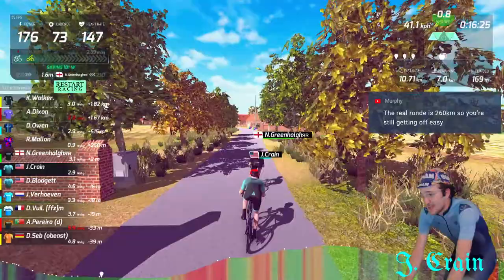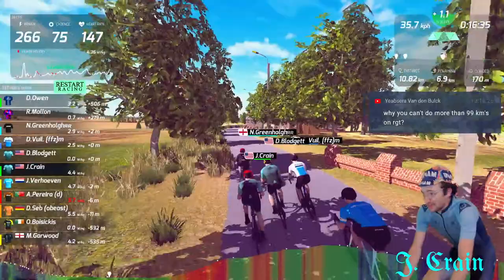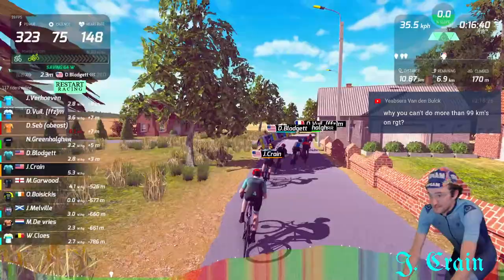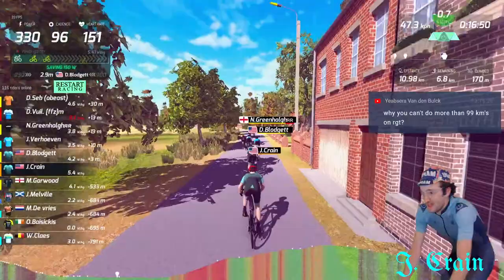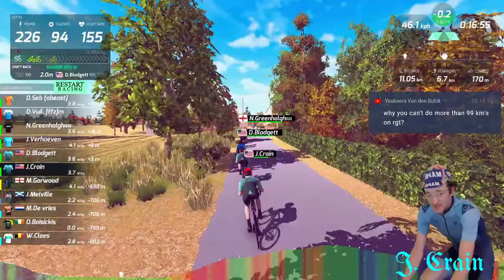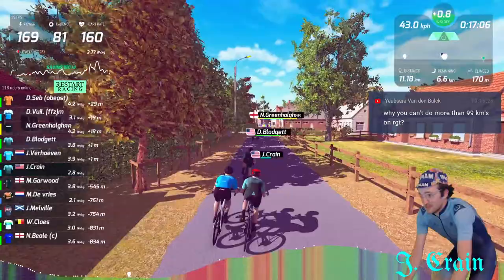I think I've got it figured out on RGT. Basically, your avatar has a field of vision in front of them — that's sort of represented up there in the corner. They're looking for riders in that field of vision that are going a similar speed. When they find one, it's like 'I can see you, you're going a similar speed,' and then your avatar will move behind them to try to draft.